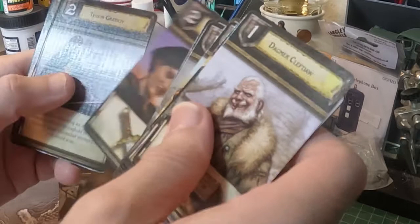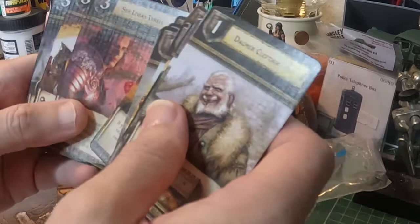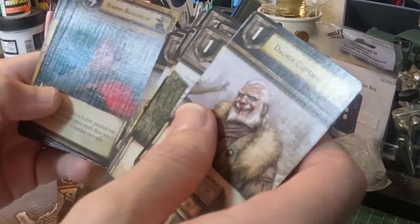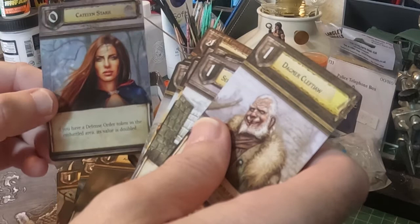Renly Baratheon looks a bit like Boromir. Ser Loras. Ser Gregor - Clegane, the Mountain. Eddard - so that was Eddard Stark, that looked like Aragorn. Stannis. Mace. Red Viper. Tywin. Catelyn's looking a bit different. I don't think Ned would have left the north if that would have been his Catelyn.